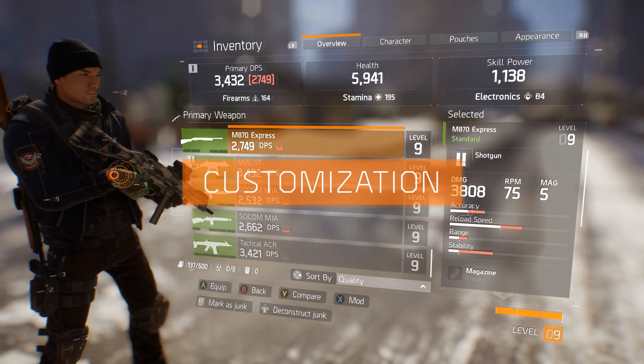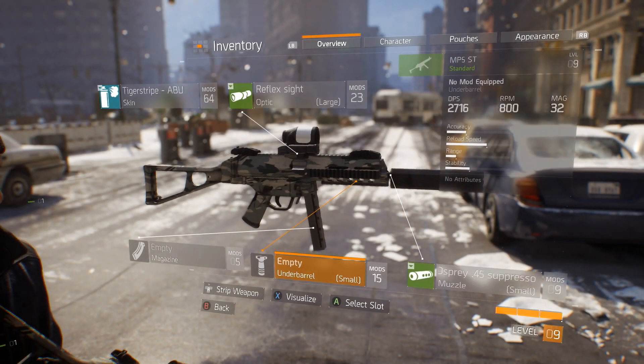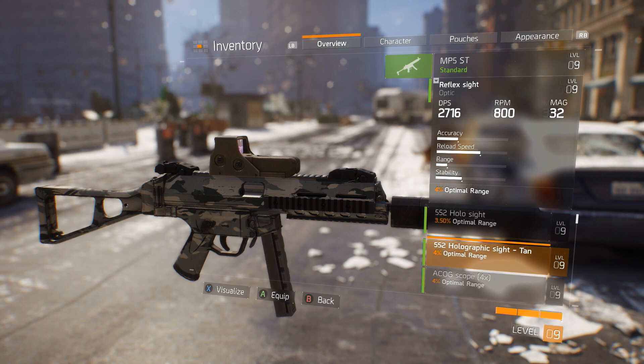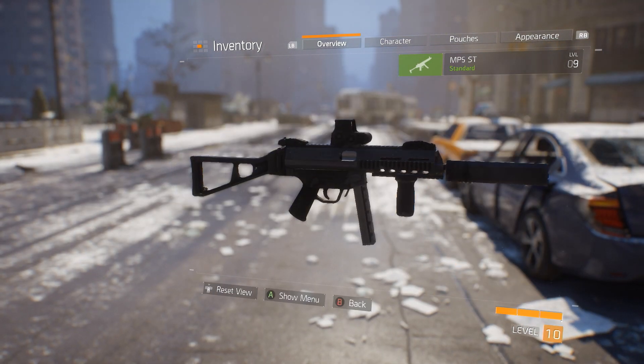You can customize all your weapons with mods that you find by defeating enemies, finishing missions, and in loot caches. Mods can affect different aspects of your weapons, such as handling and stats, and can be transferred from weapon to weapon.